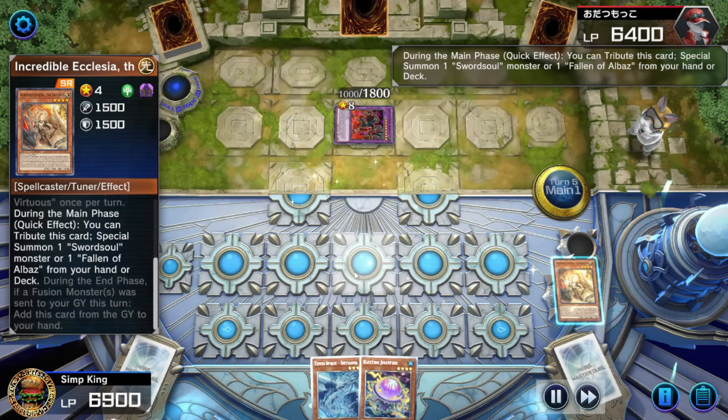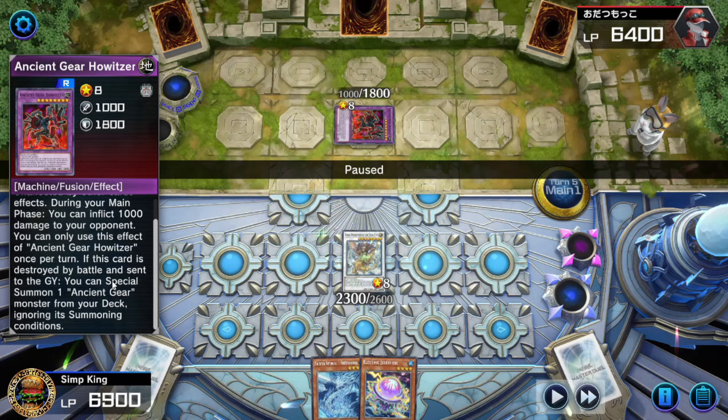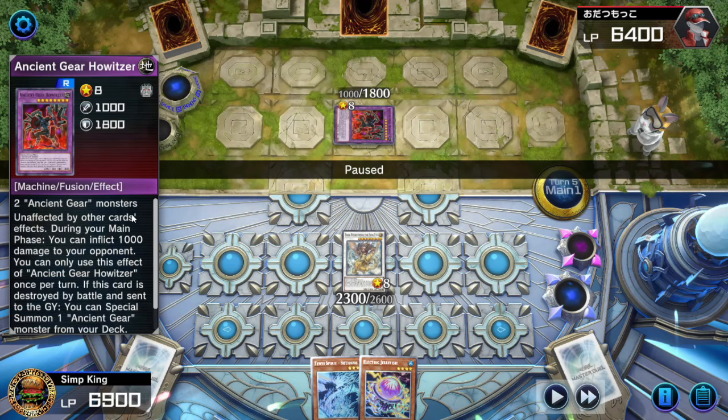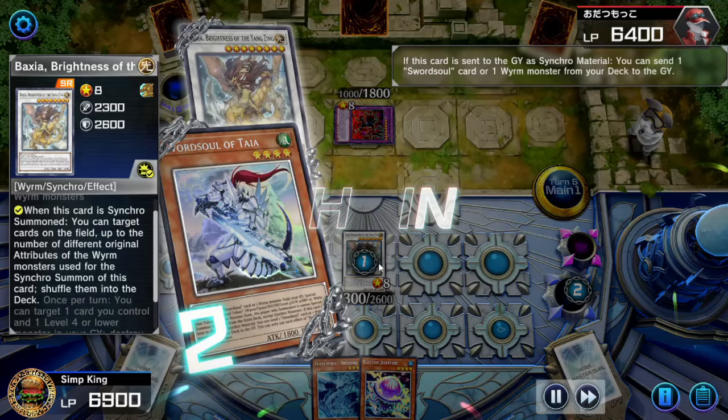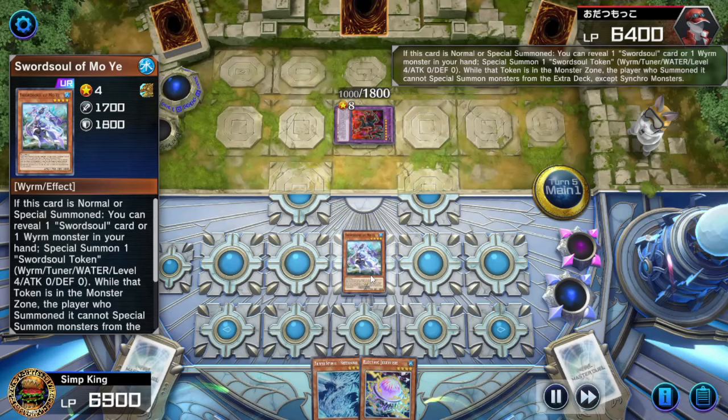Drawing the Inclasia is pretty sweet — get a free summon, do the Mo-Yi play as is tradition, get that Sword Soul Zoltaya, get the token, summon the Baxia. I'm forgetting that the first word on the Howitzer is 'unaffected by card effects,' so trying to shuffle it into the deck doesn't work. That was just for fun. We're going to send another Mo-Yi to the graveyard since I banished one, pop the Baxia, and summon the Mo-Yi. I meant to do this — it's a perfect play.